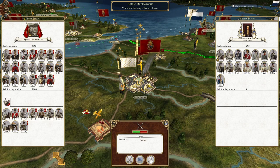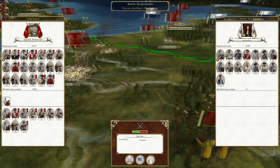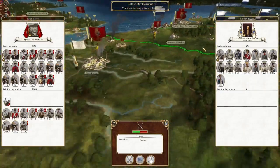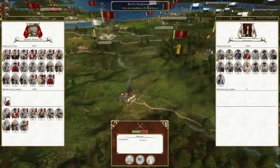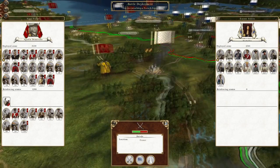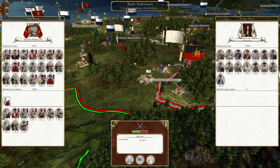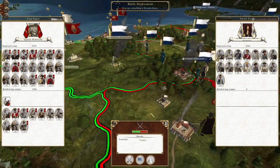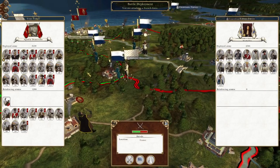What's up guys, this is the Rifleman and I am back to bring you the next episode of my Empire let's play as the Spanish Empire. In this episode we're still at war with the Franco-West German alliance in Europe, and we really need to start clearing out some of these armies behind our lines.